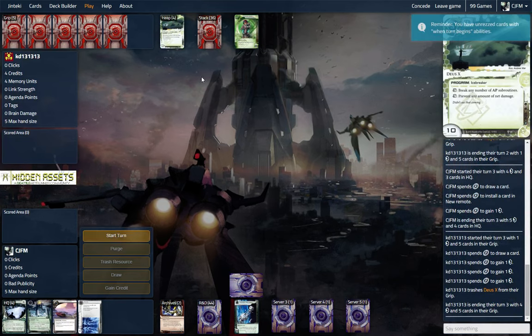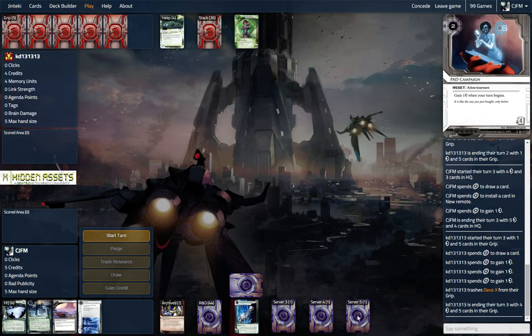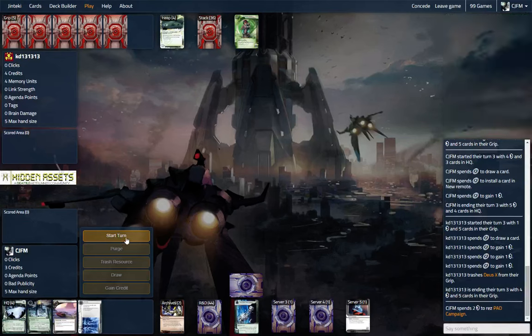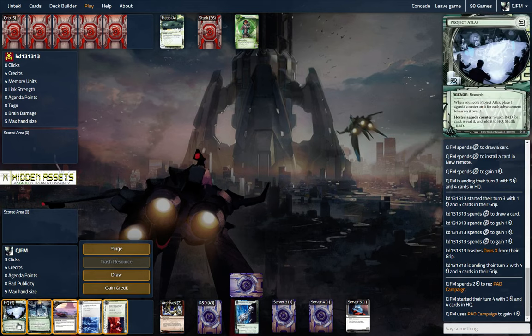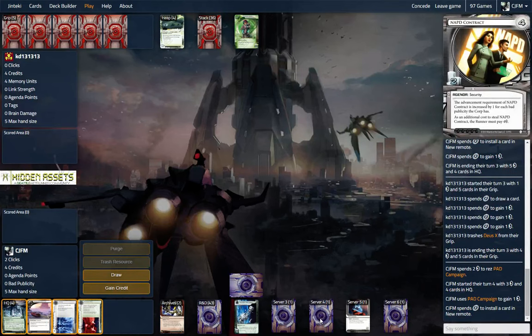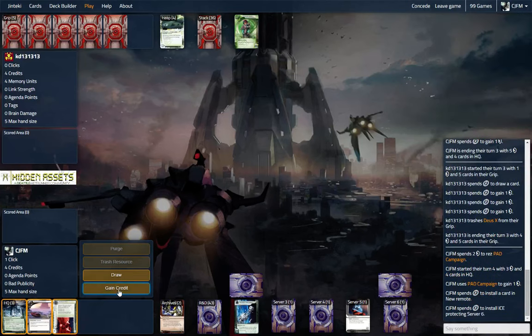This is a Pontra Tantra deck with Dave's X — that's cool, I like that stuff. We're going to rez the pad. We're going to draw Hadrian's Wall, which is cool. Not very good right now, but we're going to put this out in a new server. We're going to put out the Enigma over server 6 and get a credit. Just setting up. Looks like we might actually score this Atlas, which will be great for us.